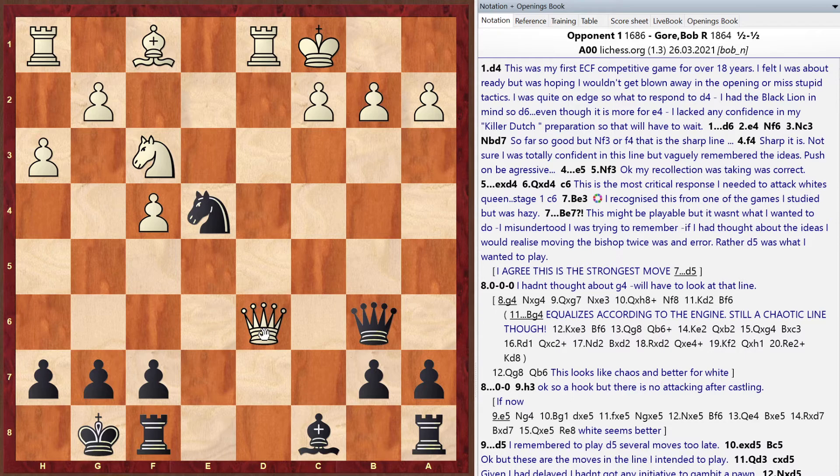Matt explains knight to e4: even though it doubles pawns after the queen trade, it creates a fork threat on the rooks, gives a strong central outpost, and can't be easily dislodged. Bob notes the knight would be supported by a5 and hard to remove. In the actual game Bob played aggressively with the minor pieces, created threats, and his opponent missed the knight to e2 check, leading to a blunder with bishop to d3.